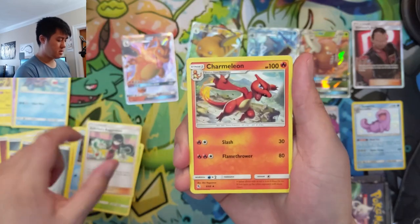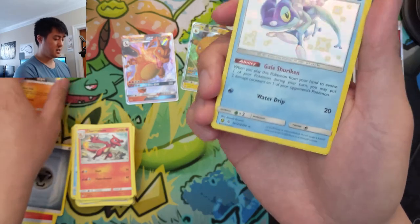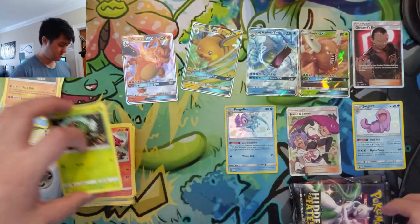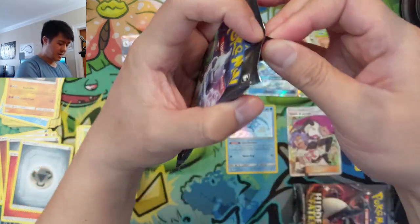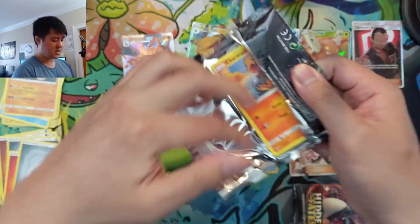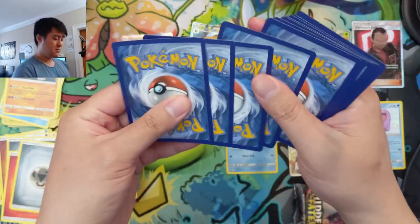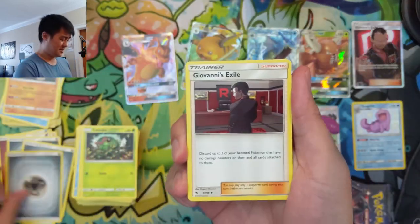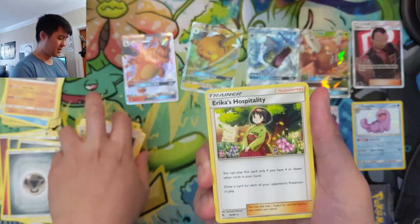Metapod, Sabrina, Charmeleon, Golem, and a Frogadier — we got another shiny! Frogadier is one of the cool ones. Alright, three packs left — as long as we get one hit that'll be par. Hopefully it's a shiny GX or some kind of full art supporter, maybe even a gold card — as long as it's not Bulu. We've opened up so many Bulus. Brock, Koga — so many supporters — Erica. And then a reverse energy; Erica was the rare.